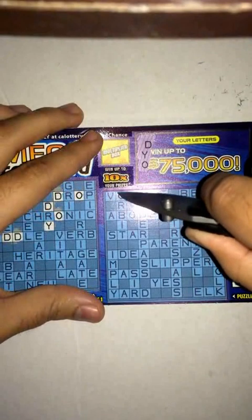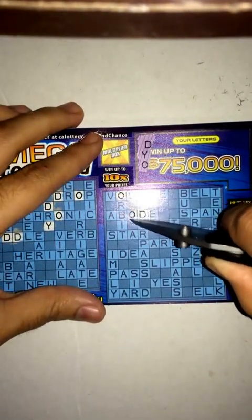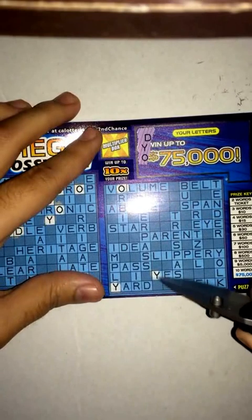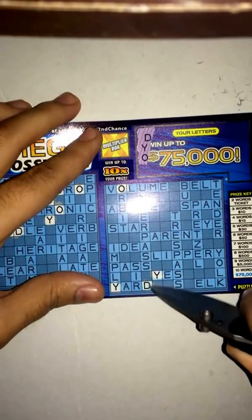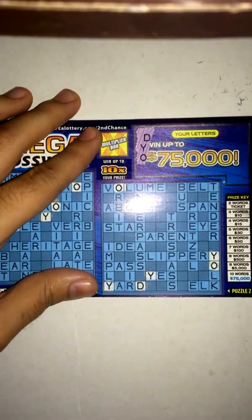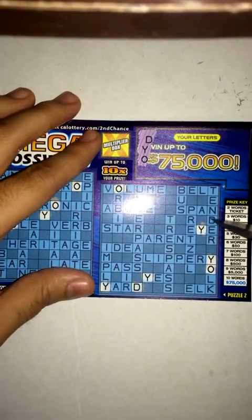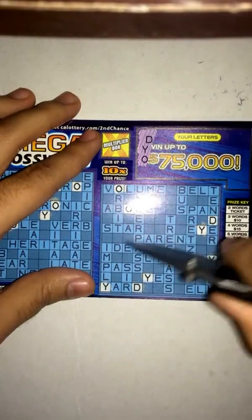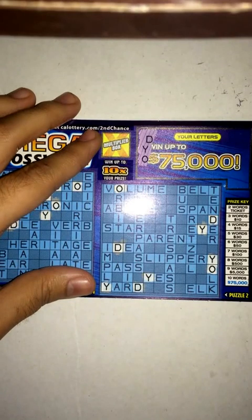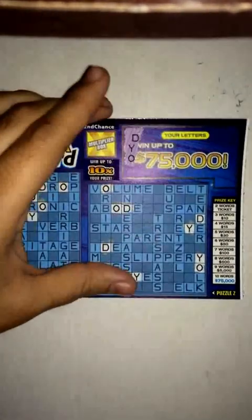I'll go to puzzle two now. Got an O, there's a Y, another one. I think that looks to be about it. So let's go ahead and scratch another three more letters.